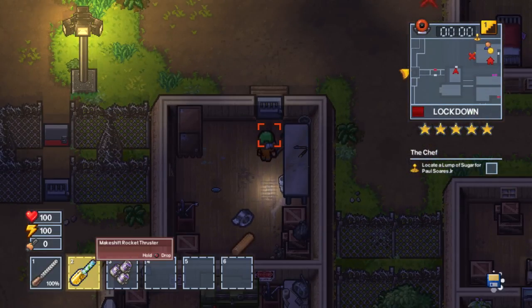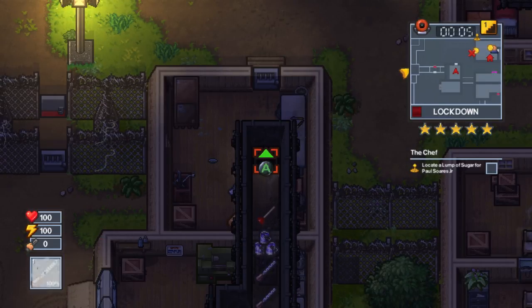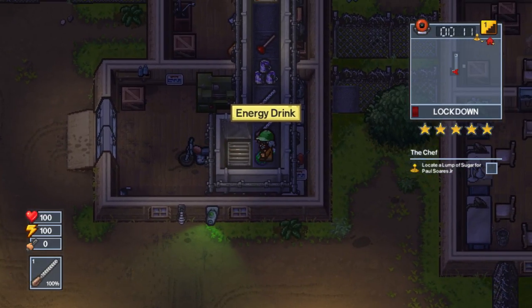First thing you need to do is find a way to get into that room. The best way I figured out is the room to the north — kind of like the northwest, right beside it or above it — you'll notice that they are connected by a vent.